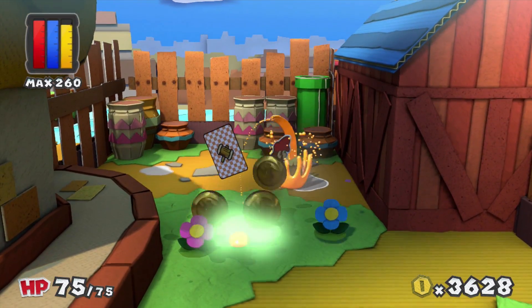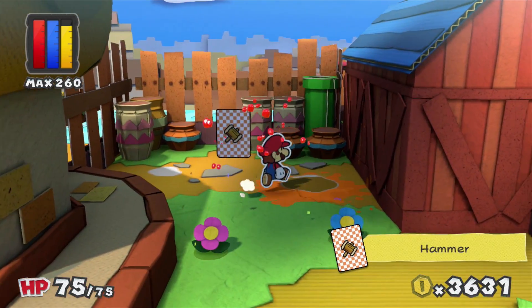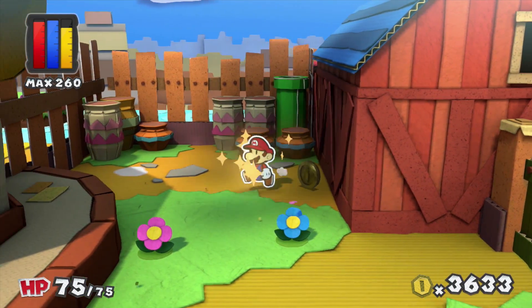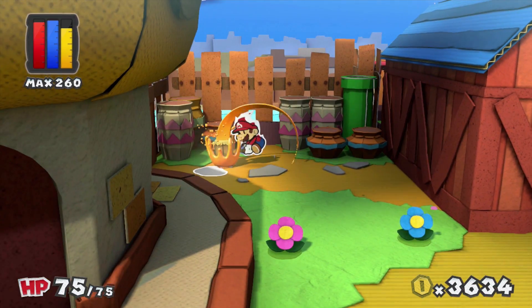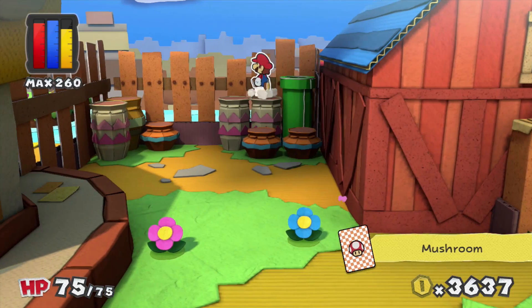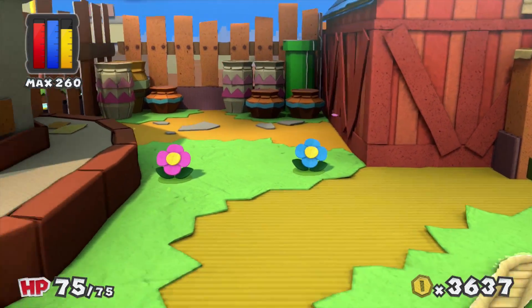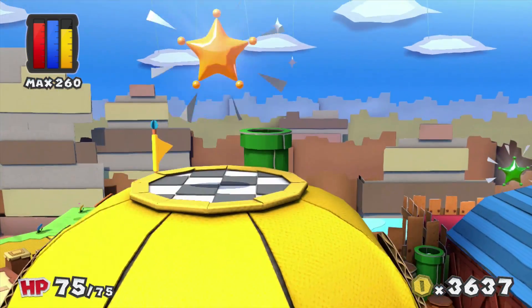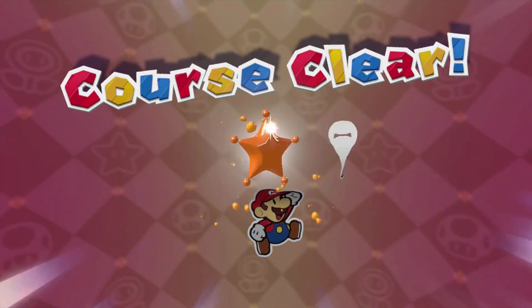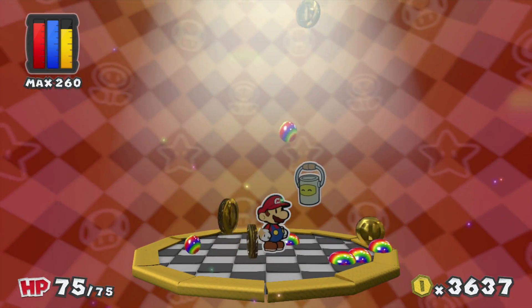There's definitely a star up there, I hope I can get it. There's a pipe — I didn't even see it at first, but now I see the pipe. Let's go in. Course clear! That's one star down, that's pretty cool.